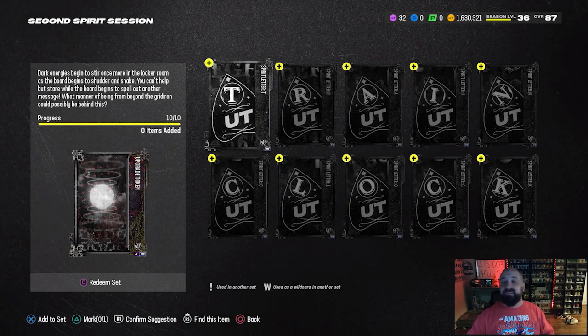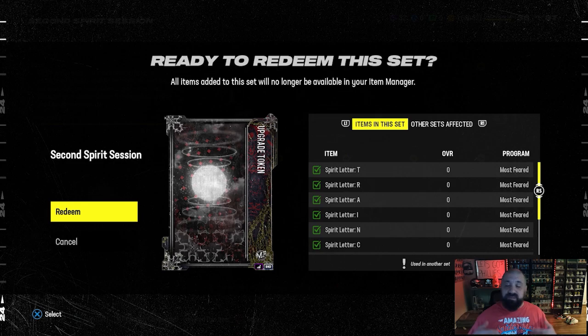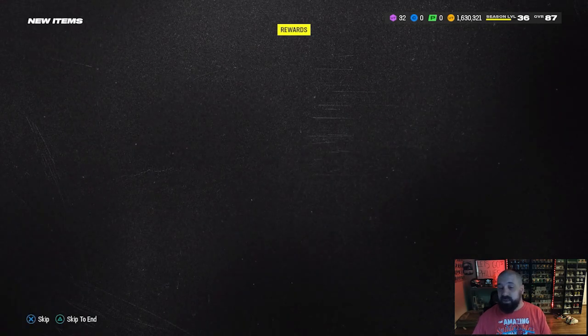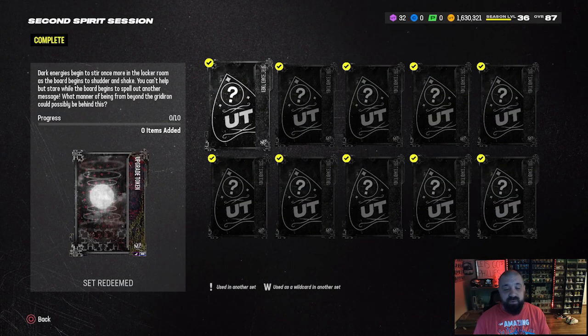We're going to go ahead and complete this set. Completing either this one or the first one also gives you XP in the field pass, which is yet another reason to do it. Once we redeem the set we get another upgrade collectible, and we take our mystery player — now at an 84 — up to an 86 overall. Next Thursday when part three comes out and we complete that third batch of solos, we'll have him at an 89 overall.